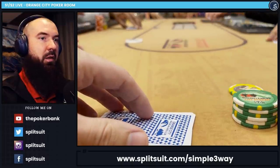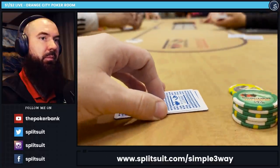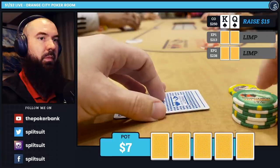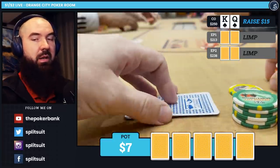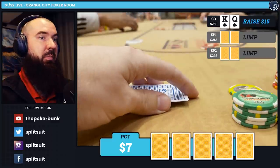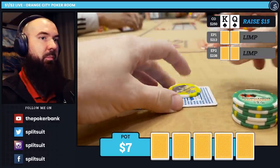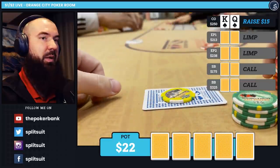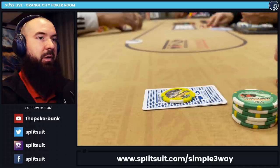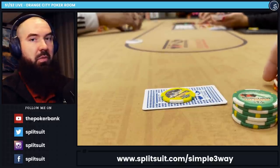In this spot, we are in the cutoff. Limp under the gun, and we look down at King-Queen of Spades, with another limp by under the gun plus one. I attack up to 15 — totally standard raise. Size-wise, no real reason to go much smaller nor bigger; 15 should get the job done plenty enough of the time. We end up getting called by the small blind and called by the big blind as well, and both of the limpers go away. The only real information to note is that the player in the big blind had previously squeezed against me, and I 4-bet and they went away — keep that in mind.